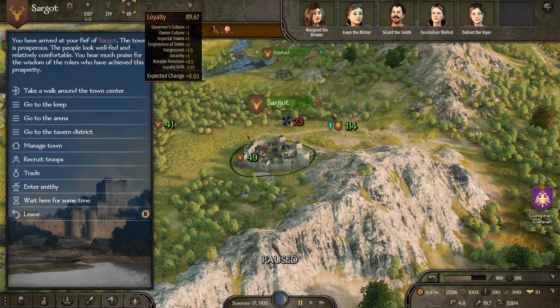There are a few different factors when it comes to loyalty and the drift either way. Governor culture — you can set your own governor, and having a governor of the same culture as the city you own will impact the loyalty of that town. Also your own culture — you being the ruler and owner of that town, if you are the same culture as that town you will have positive influence. If you're not the same culture it's going to be negative minus three, which is a lot. There are also different policies that you can get which will impact loyalty gain.